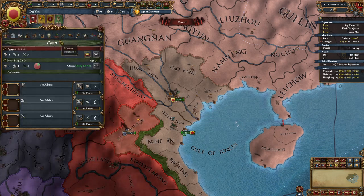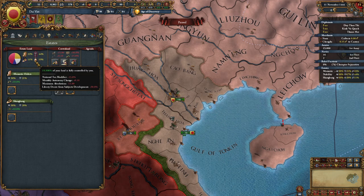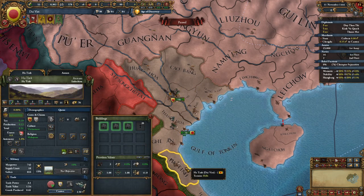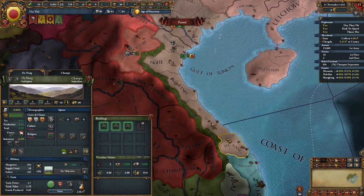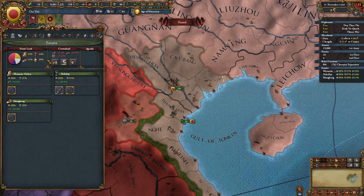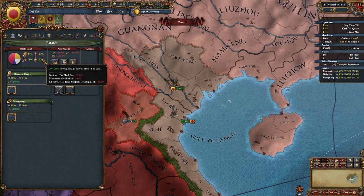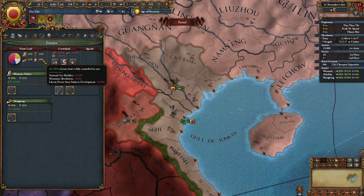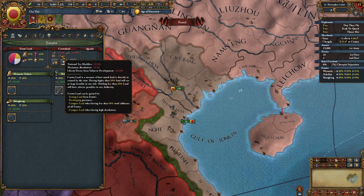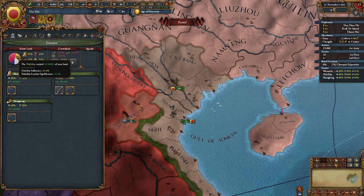You start off absolutely crippled — only about 19, almost 20 development. I actually advise going to one of your less developed provinces and spending one diplo point there to get you to 20. You want to get your crown land to at least 50% for one of your missions, so you want to start off by immediately seizing land. You're still going to have this very nasty penalty for a while — it's a severe problem.